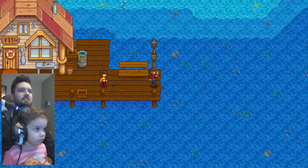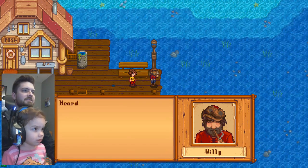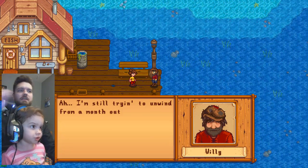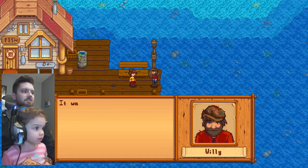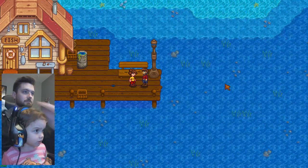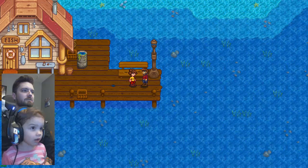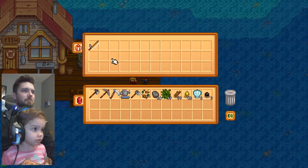What's he doing? He's shouting — he's smoking a pipe right now. He says: 'Ahoy there, miss. Heard there was a newcomer in town. Good to finally meet you.' There are lots of things in our sea. Willy says: 'I'm still trying to unwind from a month out on the salty seas. It was a big haul — I sold a lot of good fish. Finally saved enough to buy me a new rod. Here, I want you to have my old fishing rod. It's important to me that the art of fishing stays alive. And hey, maybe you'll buy something from the shop once in a while.'